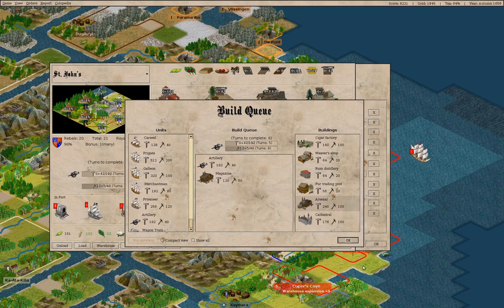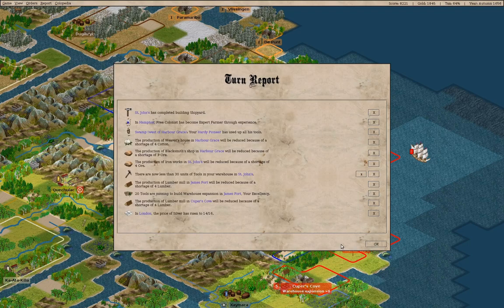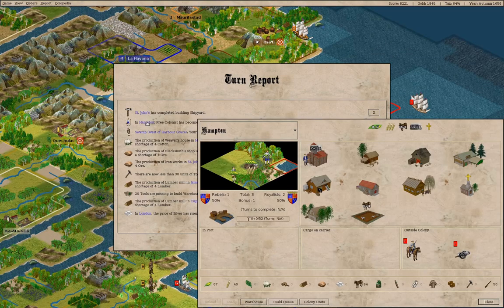We might perhaps want a magazine. That means we can produce more muskets per unit of tools, which means we end up with more muskets faster. We've got an expert farmer in Hampton — doesn't matter where Hampton is.